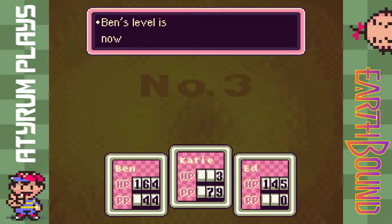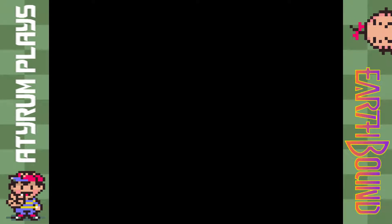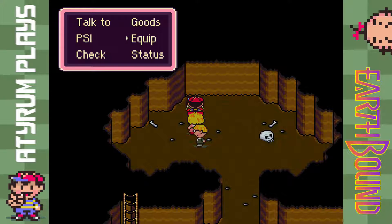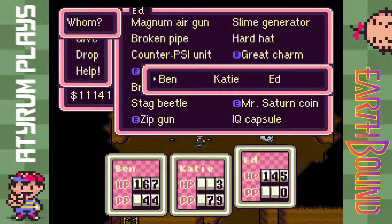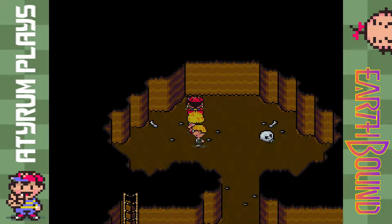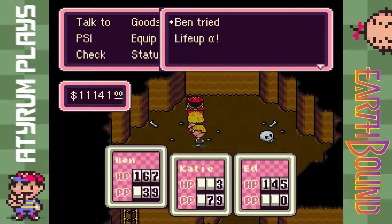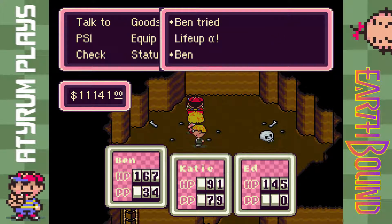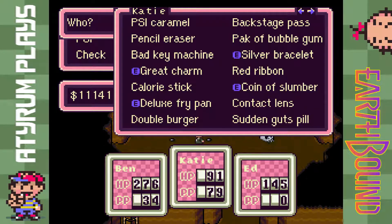That thing is doing a lot of damage. We got a level up, but I don't think we're really that underleveled. We do have an item up here — the IQ Capsule — which we'll go ahead and use right away just to get it out of our inventory. I really should go back to an earlier save state but that'd be kind of cheaty. I guess we just have to take these failures in stride and keep on going.